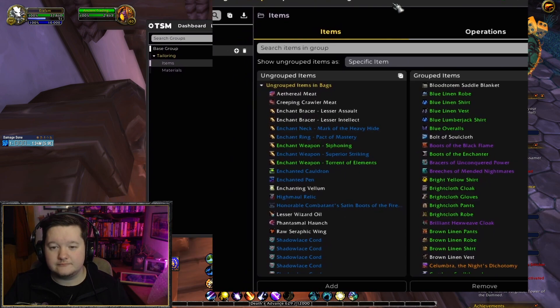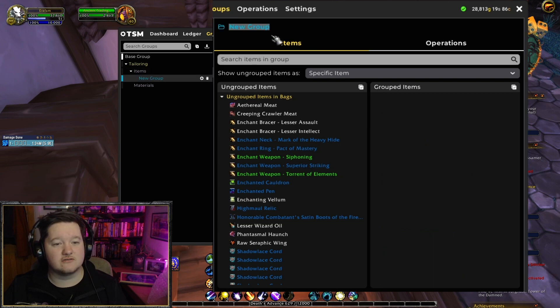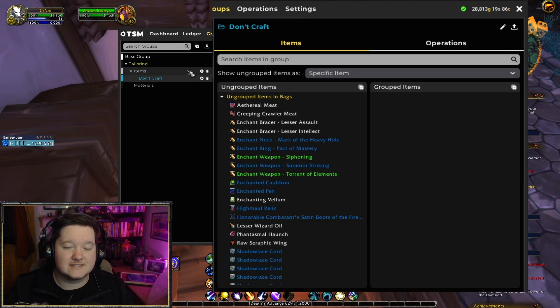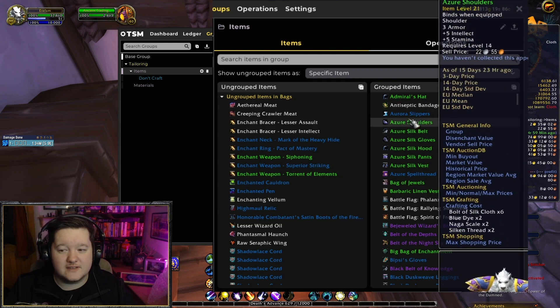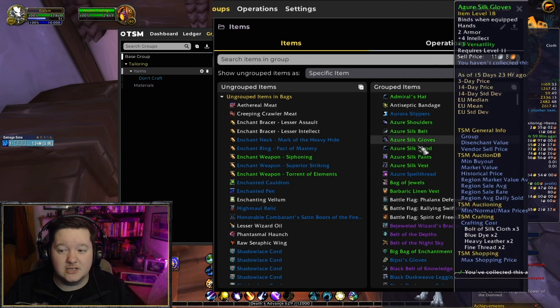At this point you're going to want to go through each of these items and decide whether you want to craft it or not. What I'd suggest is creating a second group called 'Don't Craft' — that's purely because some items will take too long to sell or just won't deliver the profit you're after. You can go through each item and decide whether it has a high sale rate; a lot of these items will have no sale rate at all, meaning it'll take so long to sell that you'd waste gold on auction house posting fees.